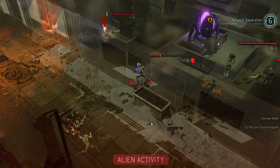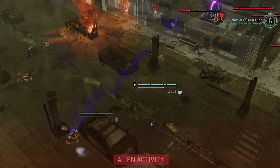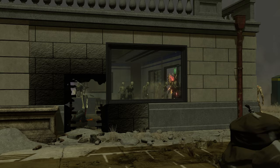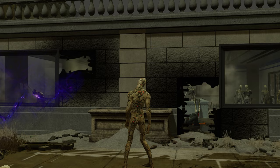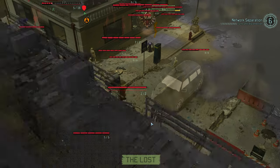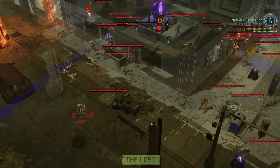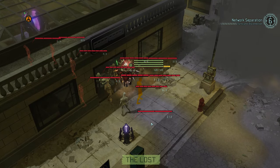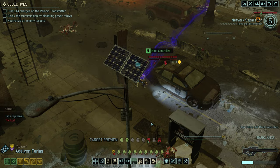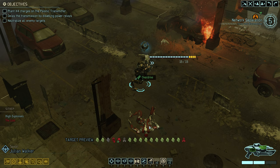While the Archon thankfully decides to spend its action taking out one of the Lost, the Priest is not so generous, and Van Dyke becomes the target of a mind control. Thanks to double explosions, we also have another Lost swarm appear on the scene. Thankfully they once again pick the same spot as before, so at least for the moment they are mostly threatening the aliens. A few individuals are moving towards our position though, and two brave souls lunge at the Archon King for a grand total of one point of damage — a good reason why the Lost are really not that great a weapon against it. We are looking at a situation similar to the one on the turn before, only this time we have no control over Van Dyke, so let's fix that first.